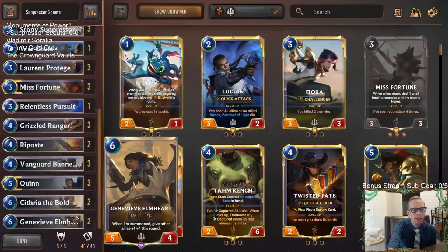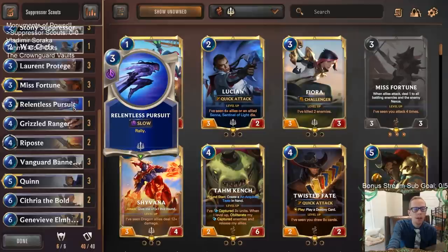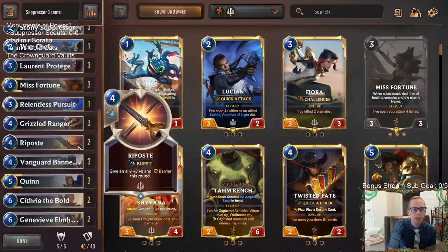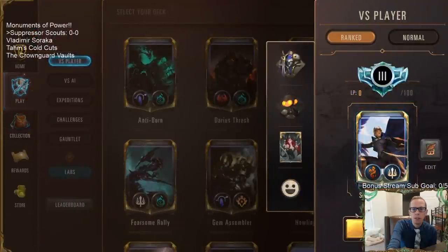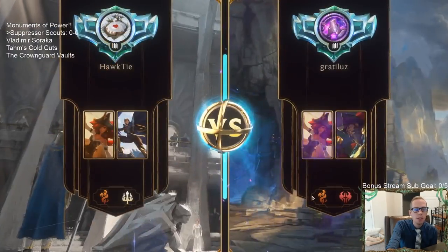Quinn, Cythria, and Genevieve are all powerful units at the top end that are more than just bodies. I'm not a huge fan of Relentless Pursuit but I like it as a one-off. I considered Concerted Strike instead of Riposte — with Suppressor out, do we want five-mana Riposte or six-mana Concerted Strike? We'll go with Riposte. We're playing five games in ranked; hopefully we go three-two or better.